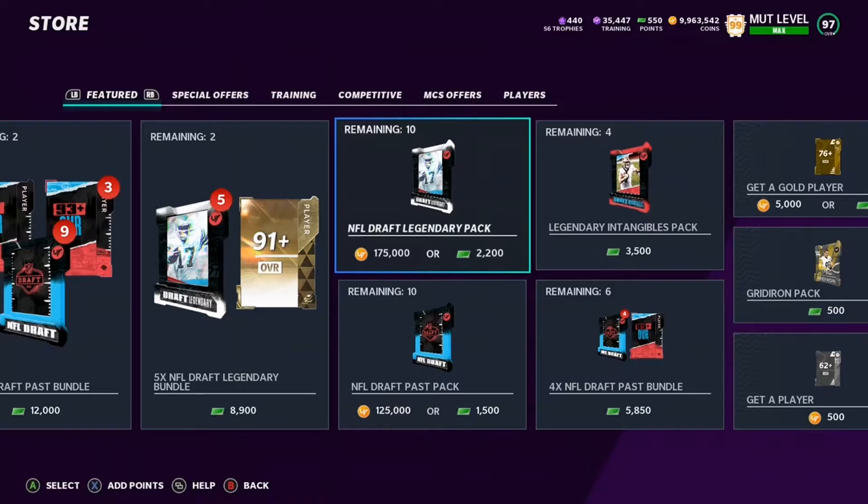You do get the NFL Draft players as well, which you can hopefully trade in or use as your own draft pick the night of the draft — that's kind of fun. I'm going to be saving those NFL Draft players. But if you're just trying to make coins, there's other good packs out there. I've made other videos where you can make some decent coins, or at least have a better chance to. Nothing's a guarantee.